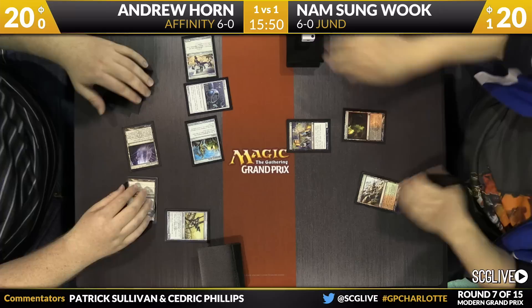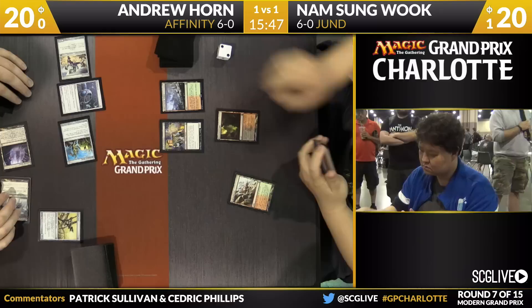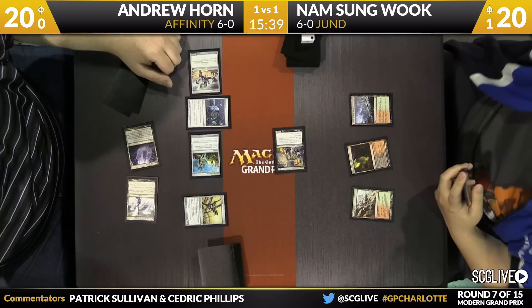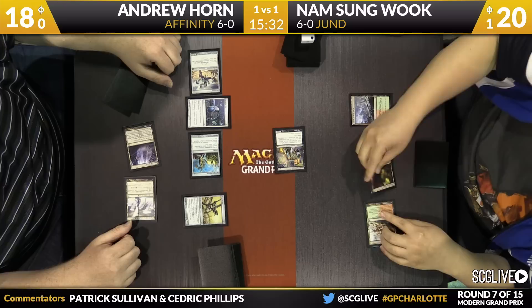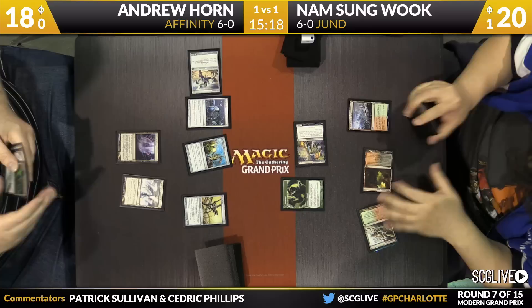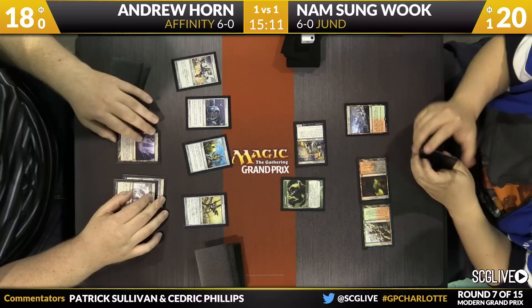A Signal Pest and a passing of the turn here for Horn. Andrew's just really firing on all cylinders right now. A Wooded Foothills — the reveal for Dark Confidant. Here comes old Bobby into the red zone. A copy of Tarmogoyf, just a 0-1 right now. It can become a 1-2 thanks to the Wooded Foothills — 1-2 is good enough to beat Memnite in a fight. Andrew has not drawn one of the payoff cards; he has to work hard to make a 1-2.